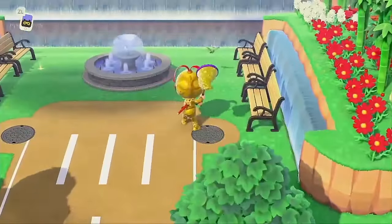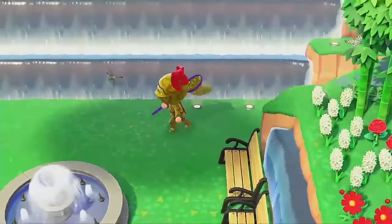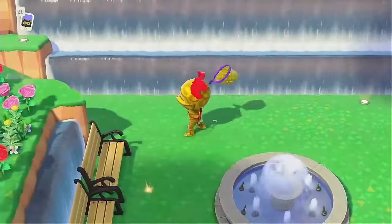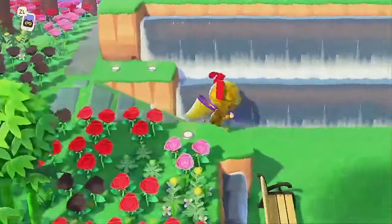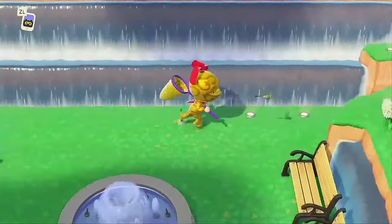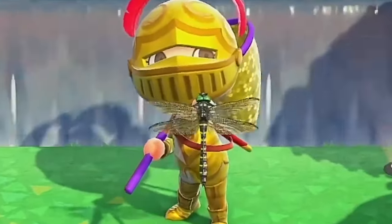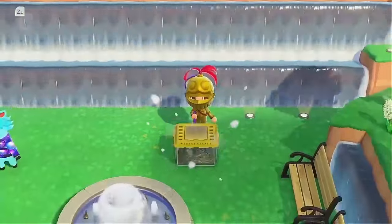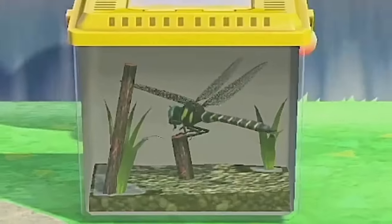Dragonflies are pretty small when they fly around your island, so it can occasionally be hard to tell one from another. You'll know you've got a banded dragonfly on your hands when you chase it for five minutes and still don't manage to catch it. You'll need to sprint and stop pretty suddenly to try to grab it when it stops to hover, and it might take a little while. Thankfully, these don't disappear when you swipe at them like some other bugs, so you can chase it all over the map until you get your chance.